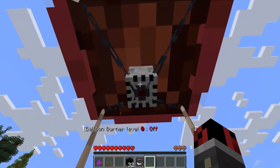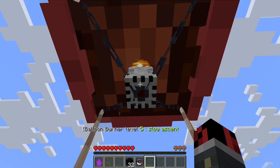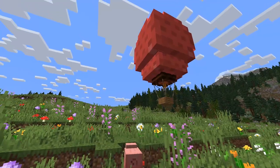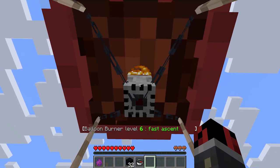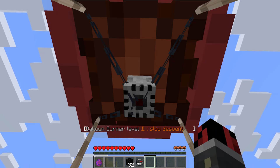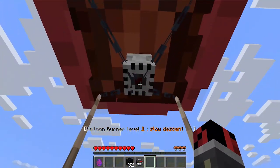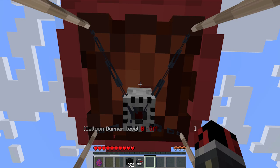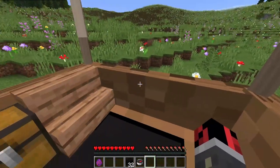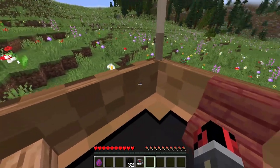Sit on the driver's seat and right-click on it so you can cycle through the six different flight levels. For example, now we have a fast ascent. If you want to descend, just punch it and you can cycle down through the options. For example, this is a slow descent. And we turned it off. When you turn it off, it will descend until it reaches the ground, where it will stop.